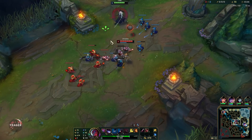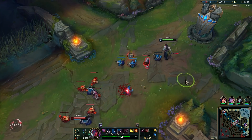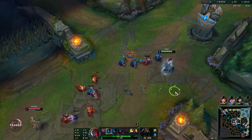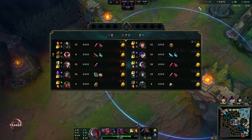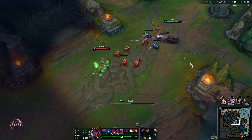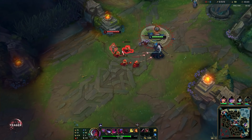Before you go in with that E, try to stack up your Q if possible so you have that third Q ready — the knock-up. Because if you hit somebody with it they will be CC'd for a short duration, and then you get a bit of extra time where you can damage them, so you get the maximum amount of damage out as possible.